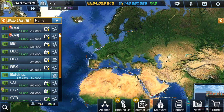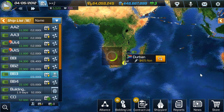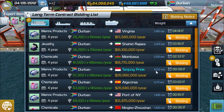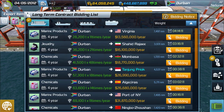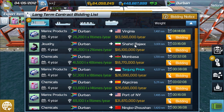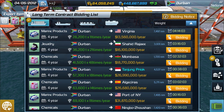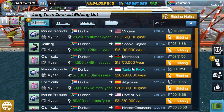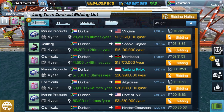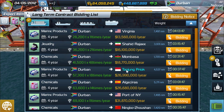Finding two-way contracts can be hard, so I really recommend using scout ships. Every time they arrive at a port, go check the contract list and see if any go to one of your branches — that's the easiest method. You could also write down contracts you're interested in and check for triangle or straight routes when you visit another city, but I prefer using scouts.